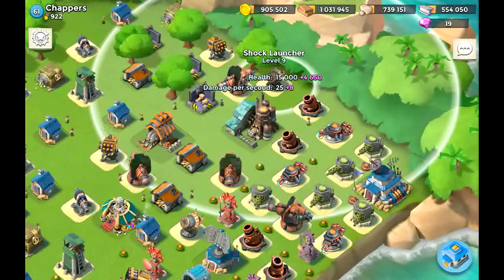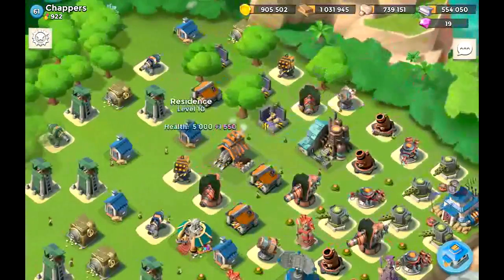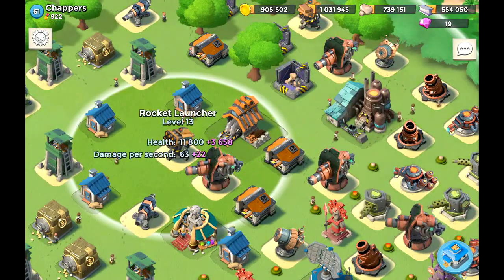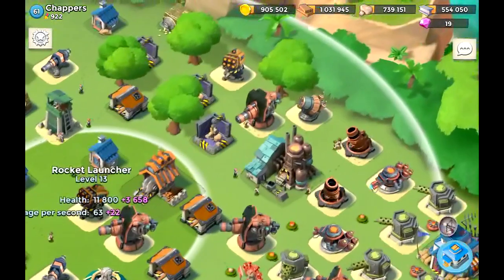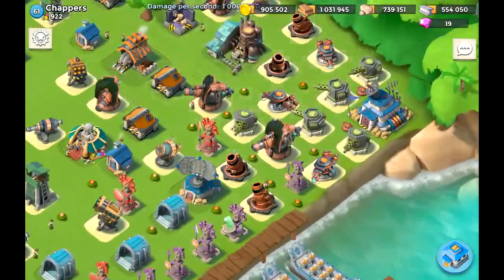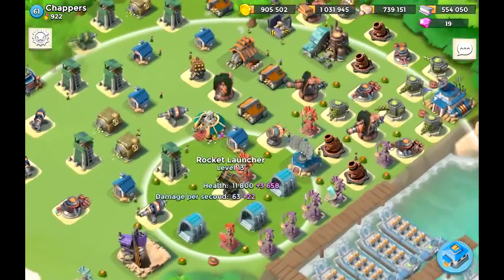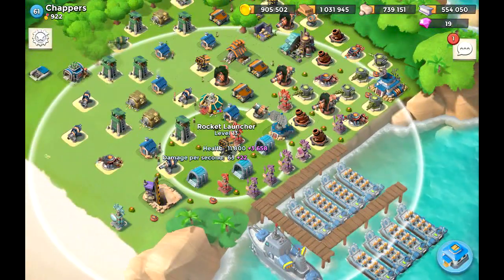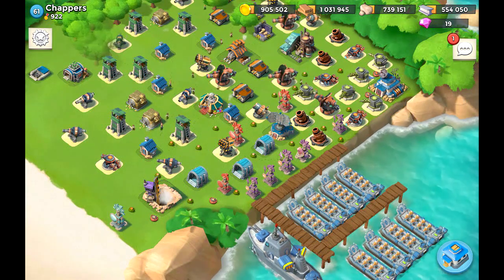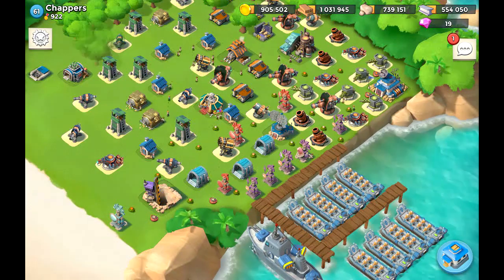HQ is level 20, two shock launchers. I immediately notice this shock launcher isn't well-utilized — you want the range to cover more of the base, so swap it with that residence over there. Also, having a boom cannon next to a rocket launcher — not a good idea. Same with the shock launcher and boom cannon together — definitely not recommended. I do like these two boom cannons over there, and the rocket launcher is very nice. The overall mine layout is good — you have a corner base that's somewhat protective against warriors.